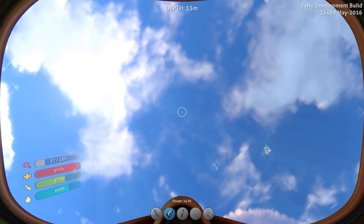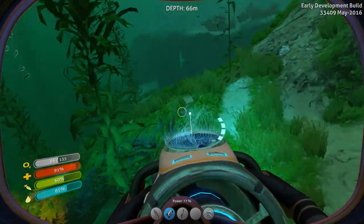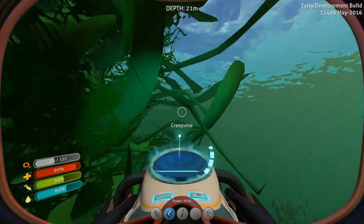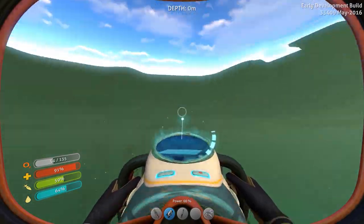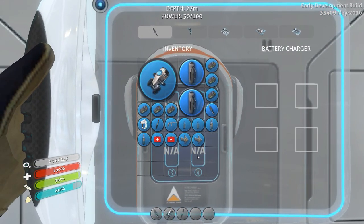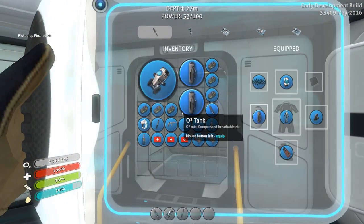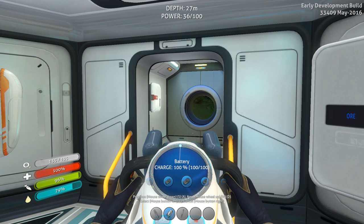Another thing you could do is use the propulsion cannon to pick stuff up and put it in your inventory, so it makes it a lot easier to catch fish. But I think we're gonna go back to the base because this is not what we're going to be doing today. We are going to actually go to the grassy plateau to look for fragments - specifically sea moth fragments. Those batteries will have to do because we're gonna get going. We got rid of the propulsion cannon, we don't need it, we got plenty of food and drink, we got some health - not as much as I'd like but we have not been paying attention to health kits. We got tons of batteries so let's load this bad boy up to a hundred percent.